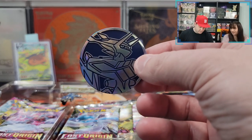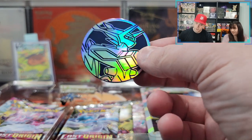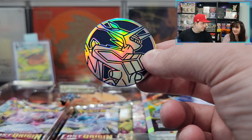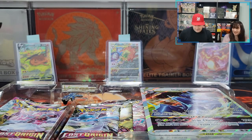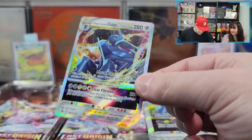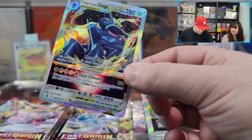So this box came with this very nice coin — unfocused and now focused. It focuses and unfocuses itself, all by itself. Not the camera at all. We also got this Origin Form V-Star promo card. Very nice. Definitely wrapping this one up.